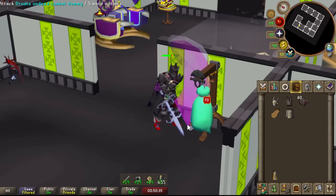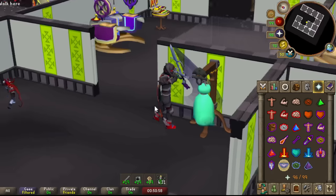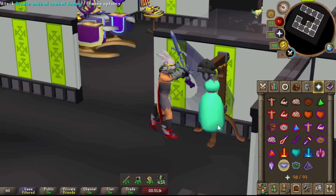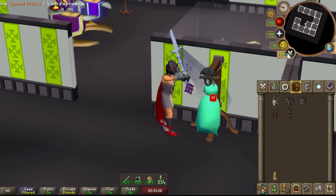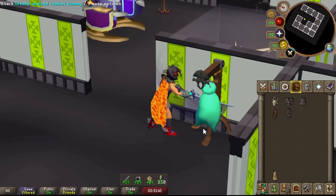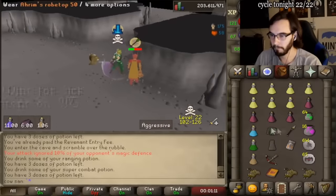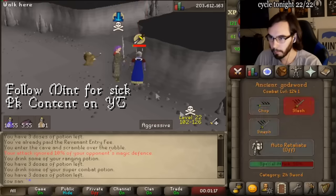Before we go into the details of the Ancient, aka Zaros's Godsword, you probably just want to know the general idea behind this weapon. Zaros's Godsword is a very accurate spec weapon that deals high damage to your opponent while also healing you 25 HP every time you land a spec. Overall, it is a very good spec weapon to use in various PVM situations where you take consistent damage, like Gardorvis. You've probably also seen it being used in PKing as well — it is definitely a very versatile weapon.